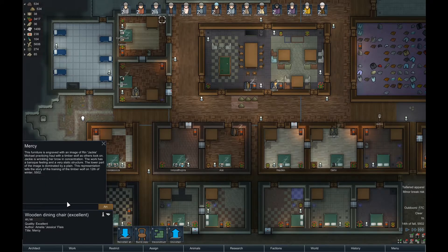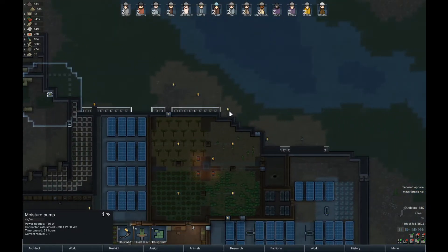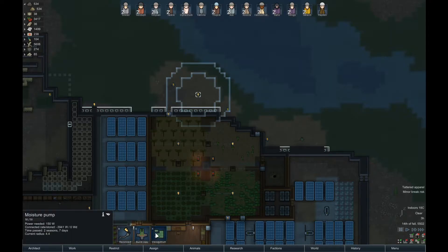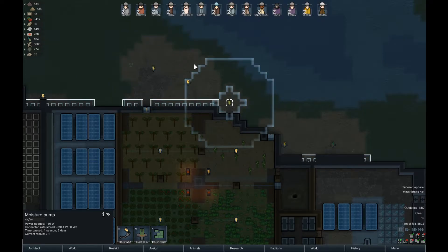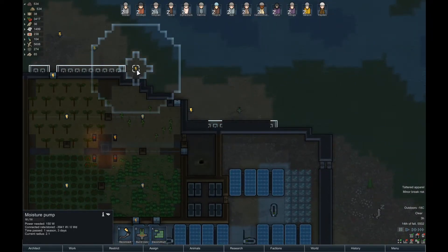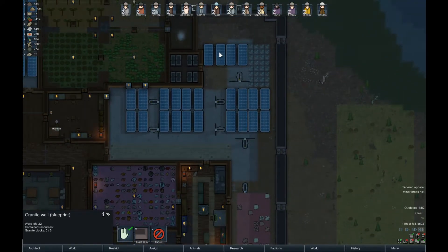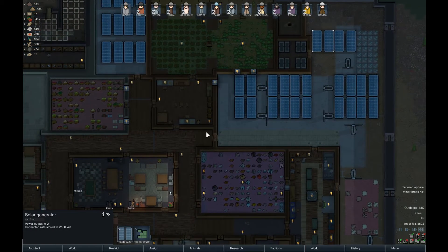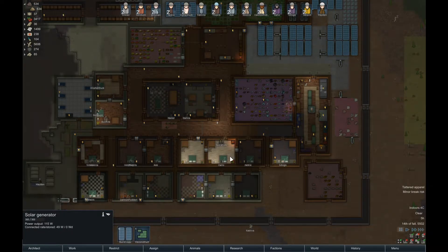We got a good chair and an excellent one. Some art on it from Jessica - the furniture is engraved with the image of Jackie practicing with a timberwolf as others look on. I'm getting tired of reading these. We're out of power - probably because I put those two moisture pumps in. That's not smart. I'm going to deconstruct this one because the overall area it clears isn't much different from the two combined. Getting rid of it should alleviate our power issues.